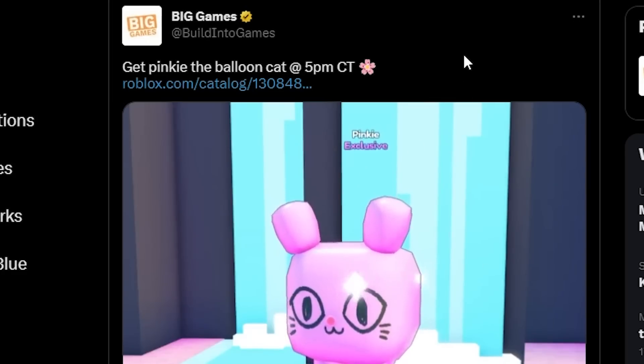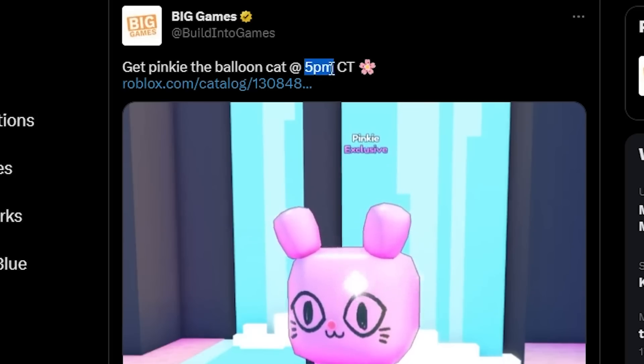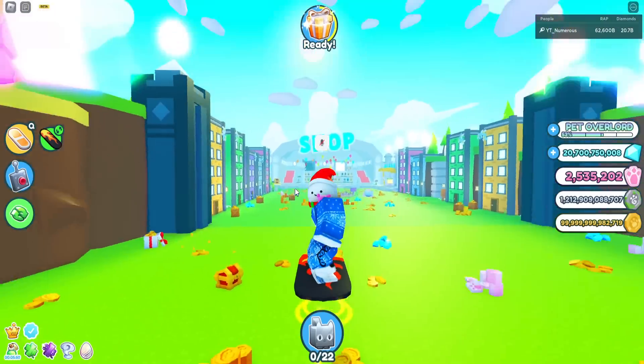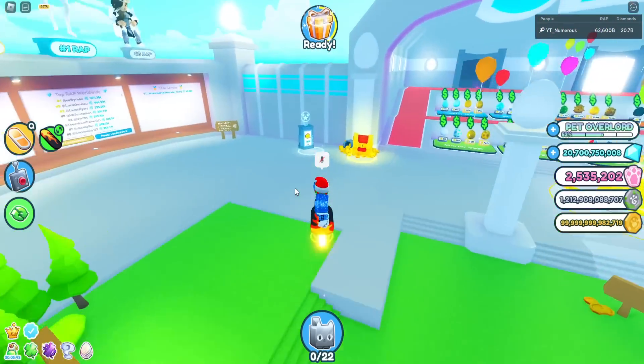As you guys can see, Big Games themselves just announced this. You can get this Pink Balloon Cat pet at 5 PM CST, and right now it is 4:33 PM. I'm going to be buying this new huge, and I wanted to challenge myself.